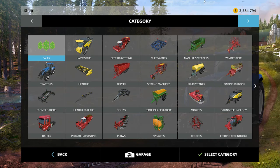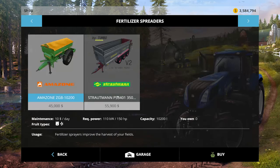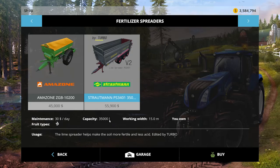First of all, in the store, it's now properly listed in the fertilizer spreaders, and it will be Biturbo version 2. He's corrected all of the text in here, so you have your daily maintenance, your cost, capacity, and working width now properly displays 15 meters, and then a nice little usage description down here that talks about it being a lime spreader. Very nice.